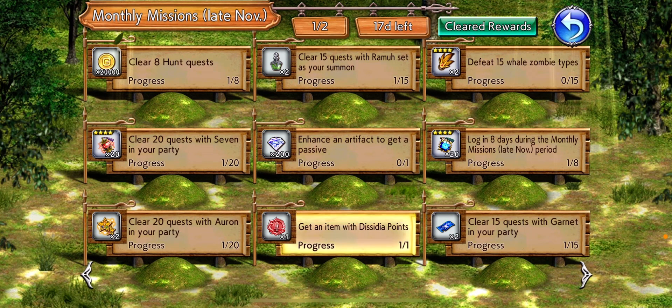What's up everyone, it's Crispy here and welcome back to another Chocobo panel. Now this is late November. I'm gonna tell y'all what these whale zombie types are. First you want to put seven Oren and Garnet in your party with Rama as your summon — get all those out the way at the same time.